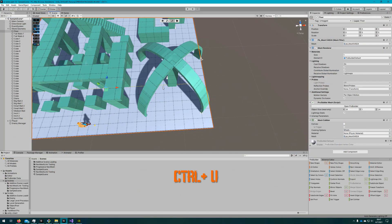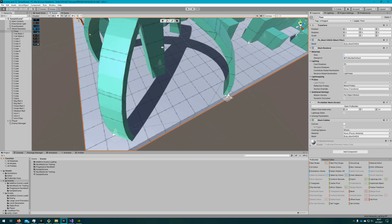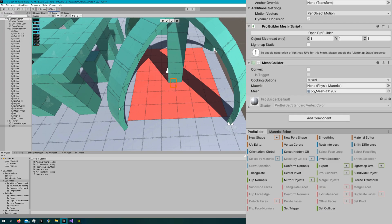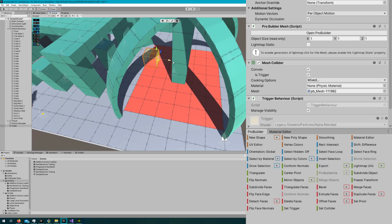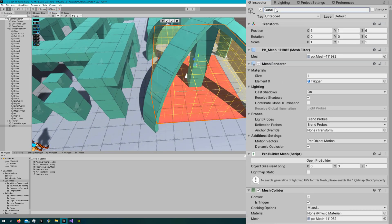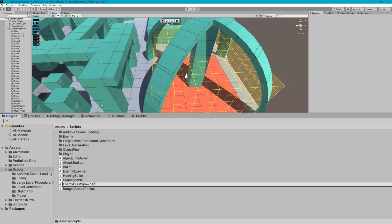In this tutorial, we're going to use the sample scene. The first thing I'll do is make a square underneath this arch, so whenever the player enters the arch it will burst spawn some enemies. Once I cut up the floor, I'll select the top faces and color them red so we can see where that spawn section is going to be. Then I'll create a new ProBuilder cube, set it to be a trigger, and size it to match the red floor. I'll rename the cube to be called BurstSpawnTrigger, then we'll create a new script called EnemyBurstSpawnArea.